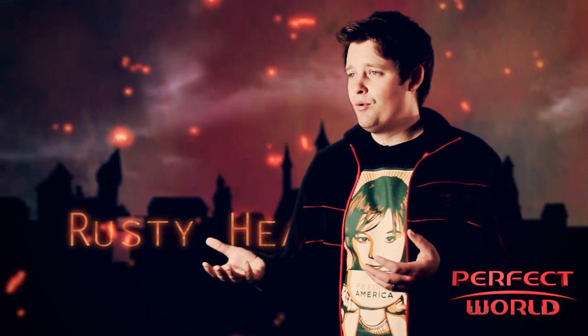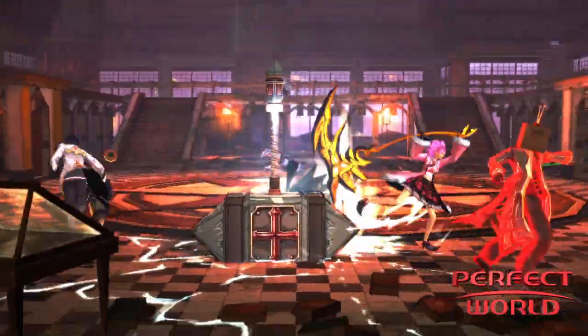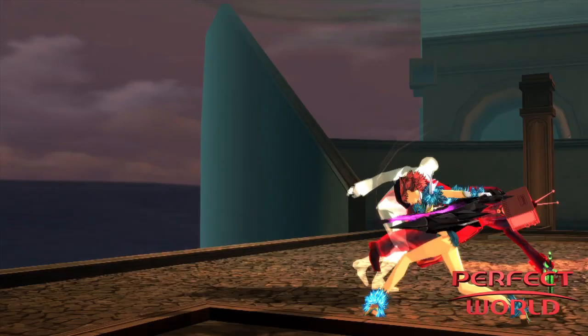Rusty Hearts PvP allows you to set up a room for all of your friends to join. Once you're in there, you'll see some familiar modes, such as the solo team deathmatch, which can be anywhere from 1v1 up to 4v4.